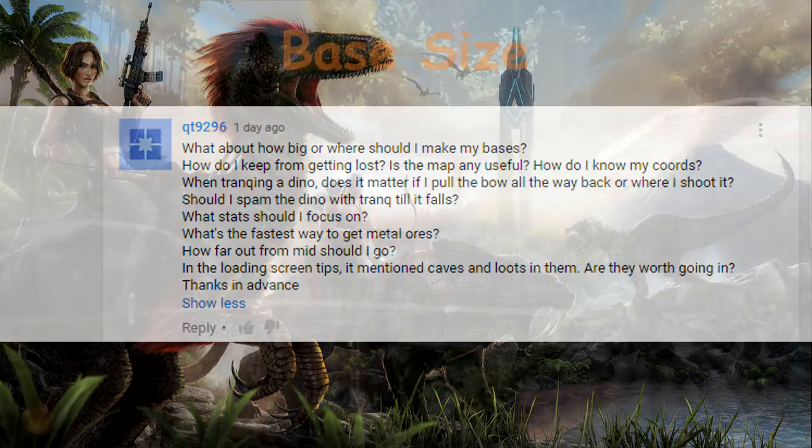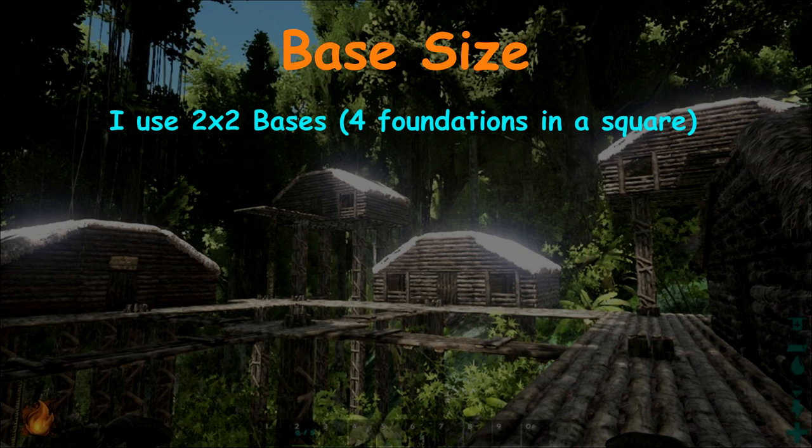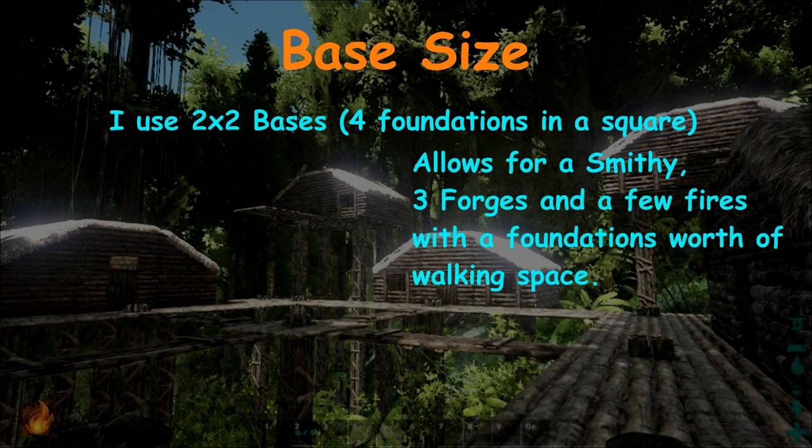First question to tackle would be base size. Now when it comes to base size, whenever I'm in a 2v2 or a 4v4, probably even a 6v6, I tend to go with a 2x2, which is 4 foundations. With that I just make a nice one-story house with 6 walls around and then 4 ceilings on top to cover it, and I'm able to put everything inside — almost like 3 to 5 forges, a smithy, and maybe a few campfires on the inside if I need to.